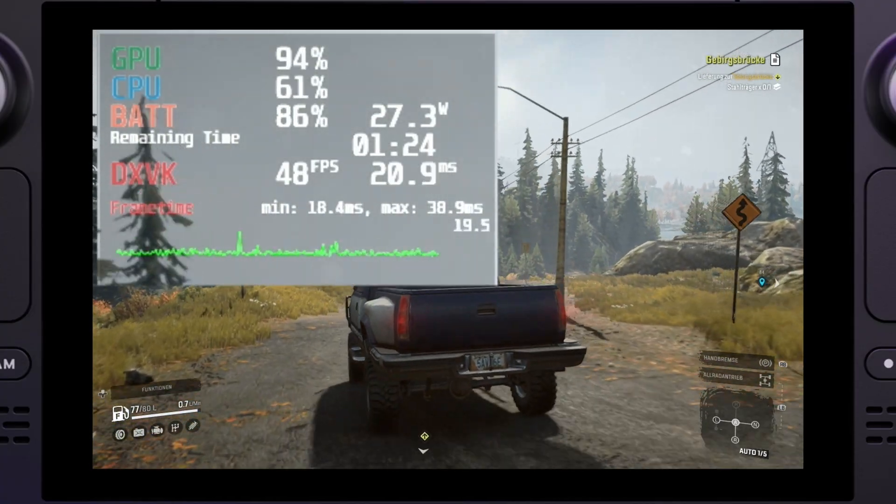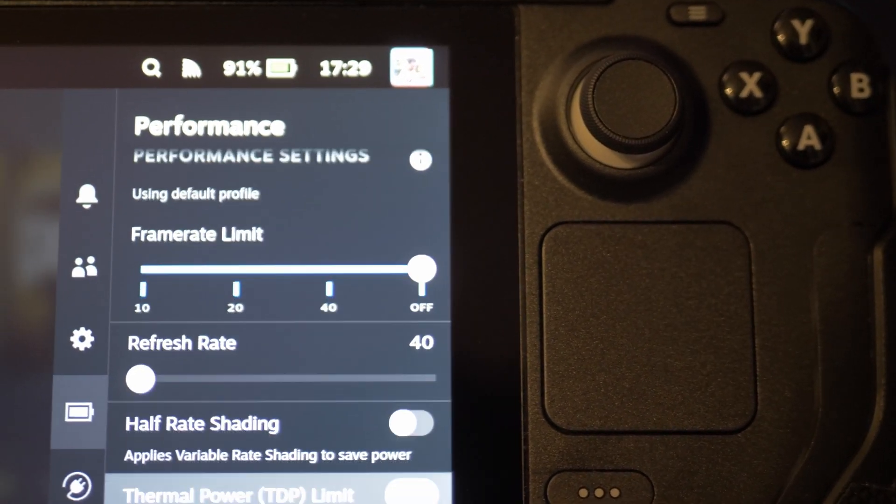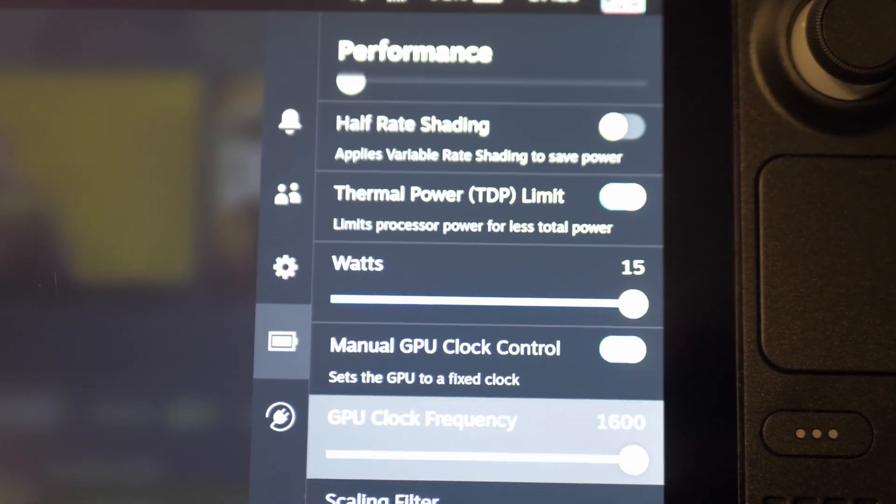60fps, on the other hand, which usually can't even be kept stable, will definitely bring the Steam Deck to its power limit in most situations. This can be pushed even further with additional tweaks like limiting the TDP through the quick menu to gain more precious battery life.